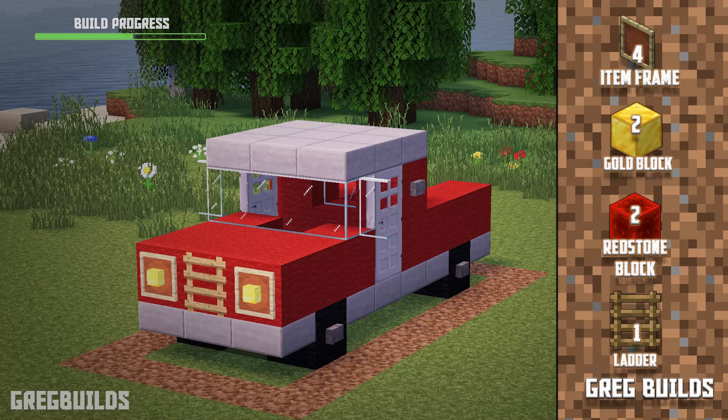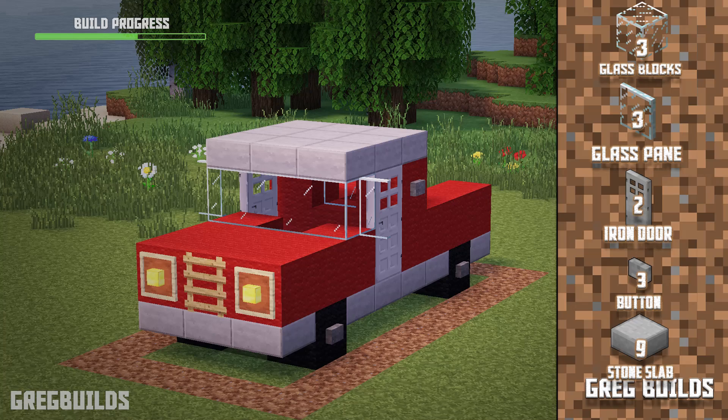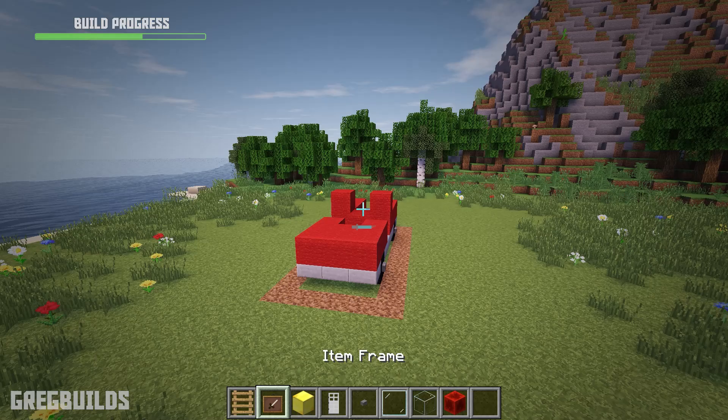Step 3. Next up let's add in detail to the truck. We'll need 4 item frames, 2 gold blocks, 2 redstone blocks, 1 ladder, 3 glass blocks, 3 glass panes, 2 iron doors, 3 stone buttons, and 9 smooth stone slabs.